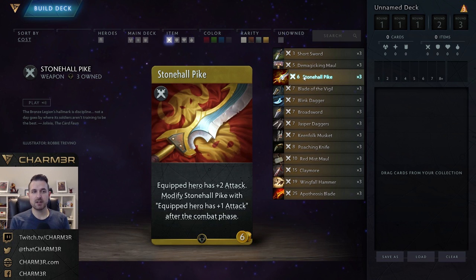Next up we have Stonehall Pike. Like all Stonehall items, this provides a flat value and then modifies the item with an additional plus one attack at the end of every combat phase. It costs six gold and after every combat phase the hero gets one more attack. This is okay sometimes in draft if you didn't get a lot of useful items or have a particularly aggressive build, but because it doesn't provide additional utility it's not typically run in constructed.